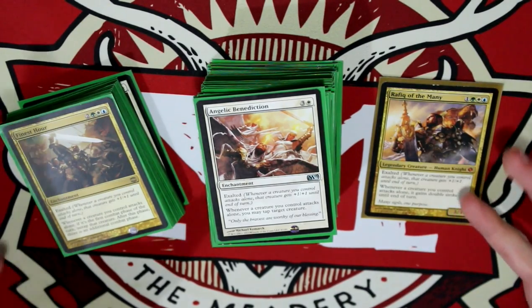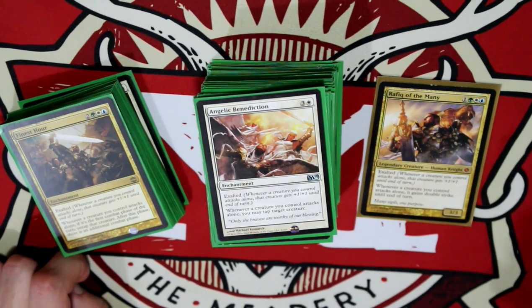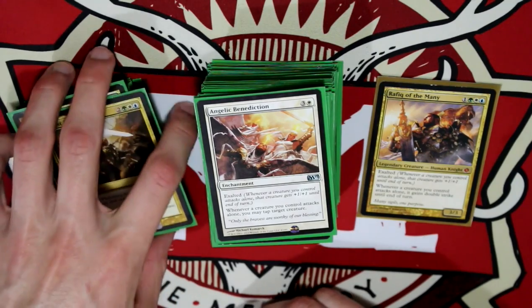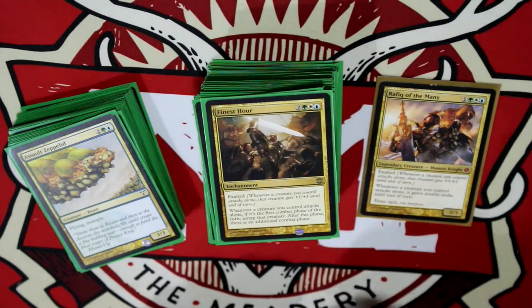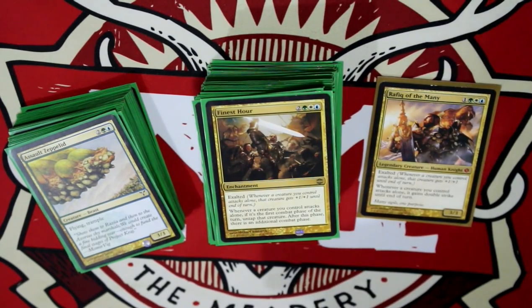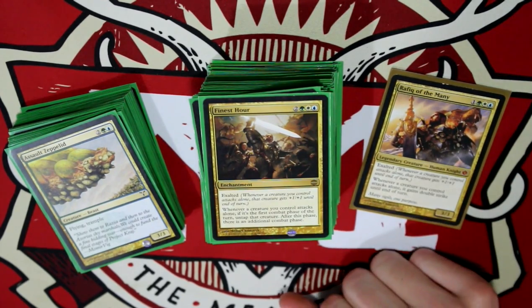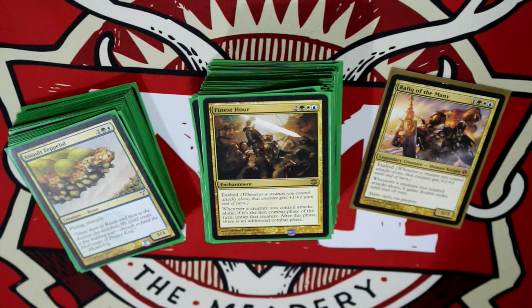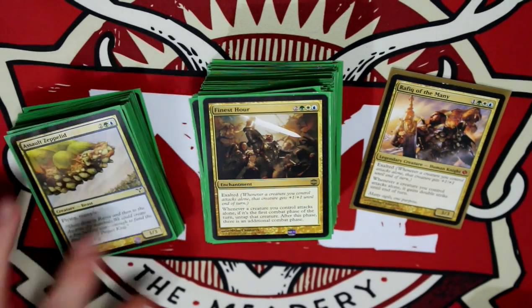So you're getting a sense that this deck has a very one-track mind — I'm gonna attack with one creature, and a lot of things can't do anything about it. Like I said, first deck I really made, it's very useful but there's not much depth. Finest Hour: if you have an Exalted deck running these colors — really, if it's a Rafiq deck — you have to have this card. Whenever a creature you control attacks alone for the first combat phase of this turn, untap that creature, and after this phase there's an additional combat phase.